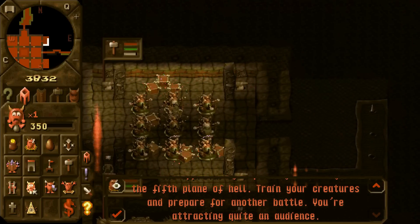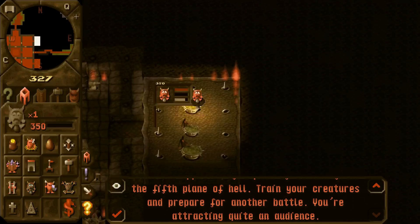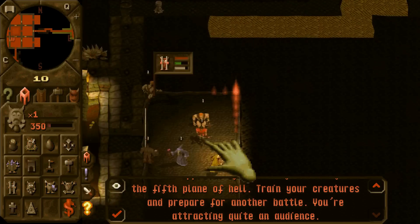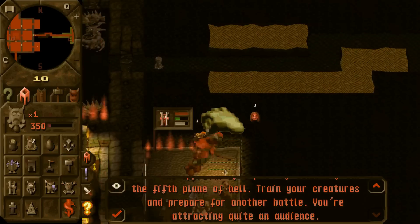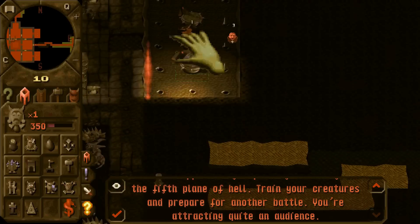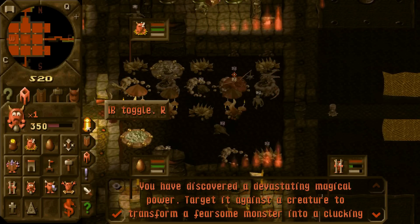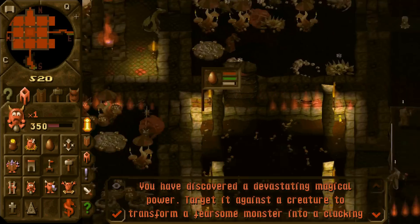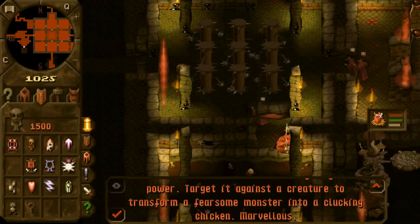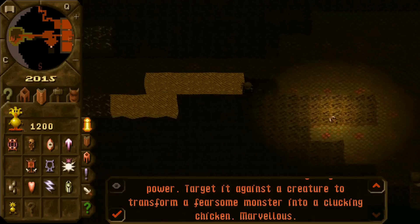Let's get this set up. You have discovered devastating magical power — target against the creature and transform the fearsome monster into a clucking chicken. Chicka! Chicka! Ha ha ha!